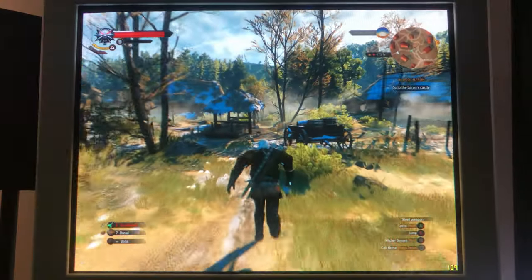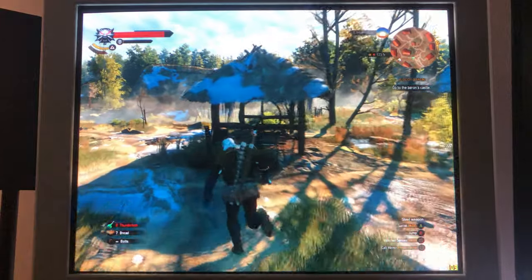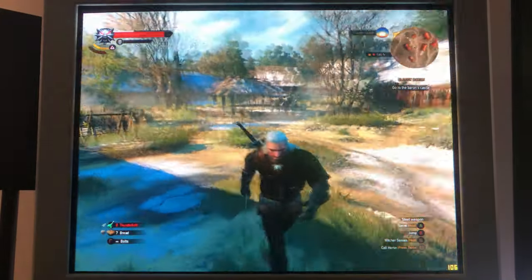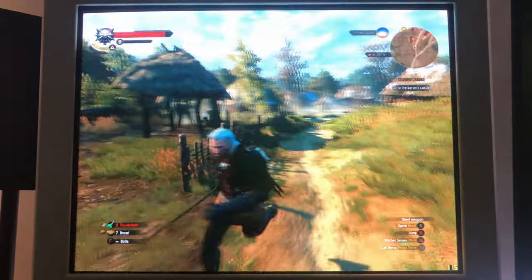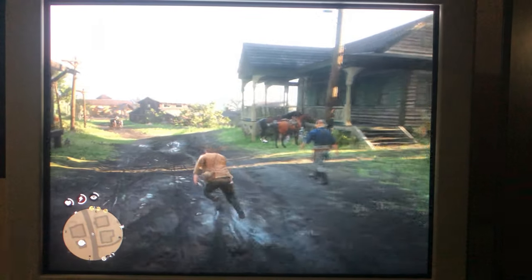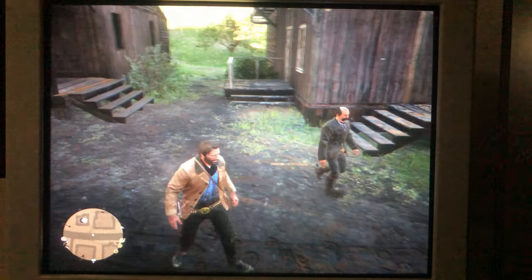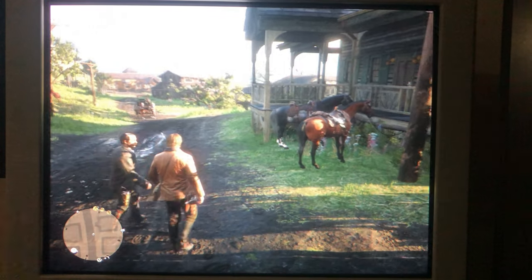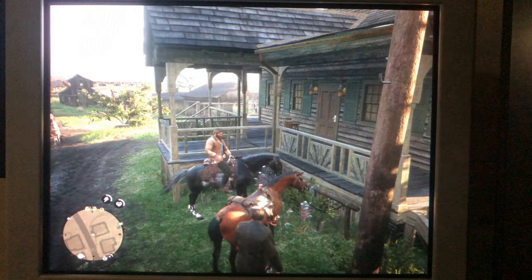The Sony GDM FW900 starts at two grand plus. Starting off with a bit of Witcher gameplay and you can already see how smooth it's looking. Obviously it doesn't look as smooth on camera because of the motion blur — the camera's only at 60fps. Any lines you see are just because of the refresh rate and the shutter speed of the camera; they're not there in real life.